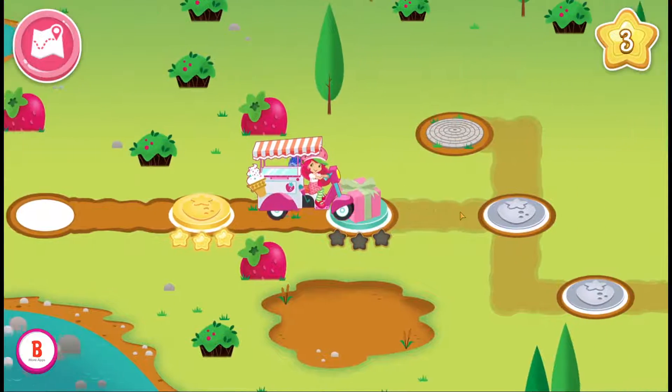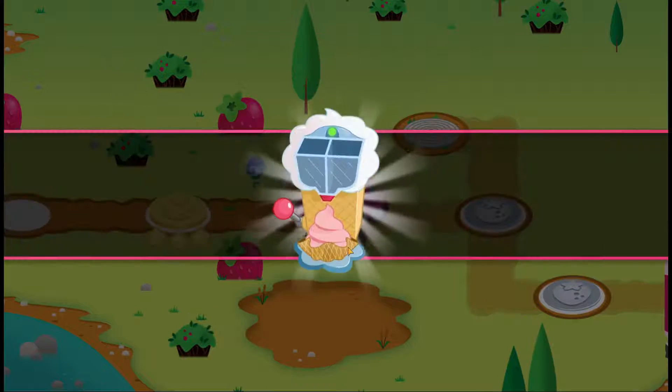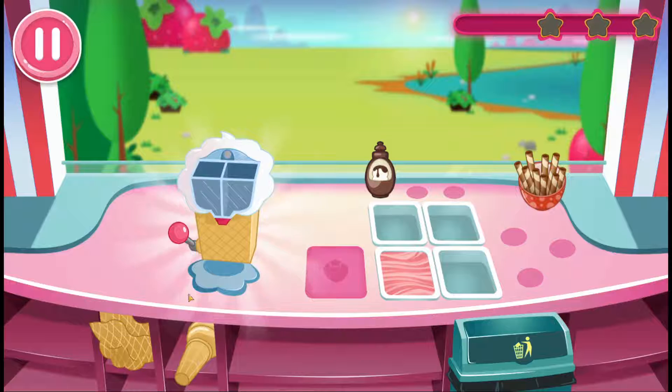A special delivery just for you! Tap the gift box inside — let's see what's inside! A soft ice cream dispenser! Exactly what we needed! There's a new item on the menu! Use the soft ice cream dispenser to serve twirling treats!